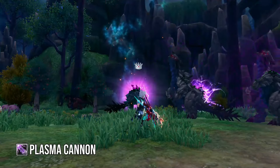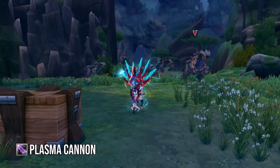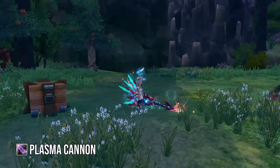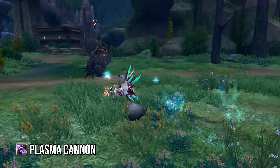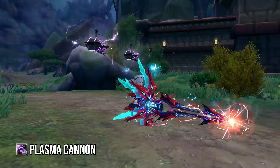Gaze upon the old Plasma Cannon for the last time, and here's the new one. It also had a slight bump to its damage output, but now has no travel time for the first hit and will debuff targets with a crit rate and crit damage received plus 10%. In this footage, I'm on the lightning bounce path, so you can see it bounce between targets.